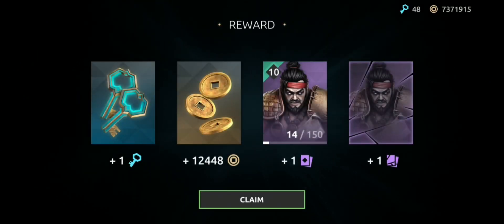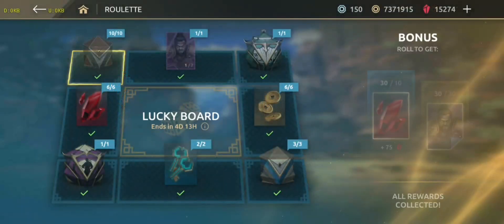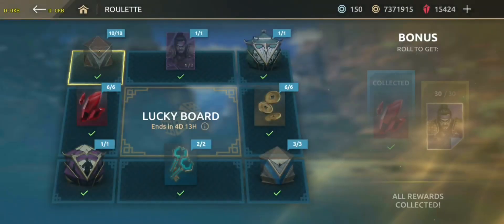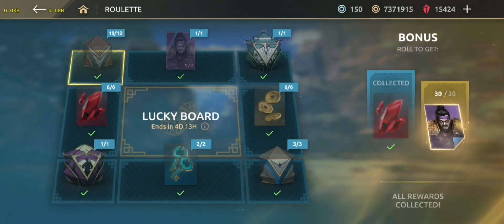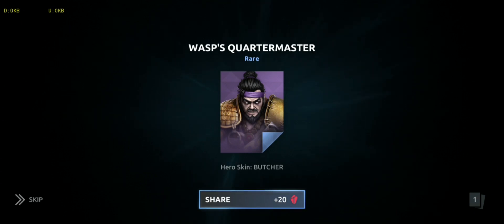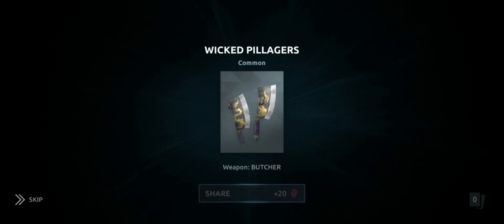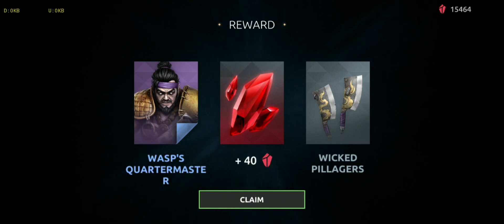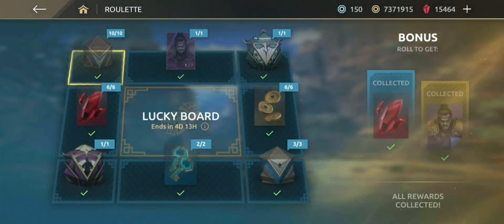Okay, let's customize and see the talent tree for Butcher. Let me claim the bonus rewards — 150 gems from the bonus card. My gems are now 15,424. Here is the skin. Let me claim the bonus gems for sharing. Now I have 15,464 gems. I have plenty of gems; I am waiting for a new event. I will open the emote chest to farm gems.